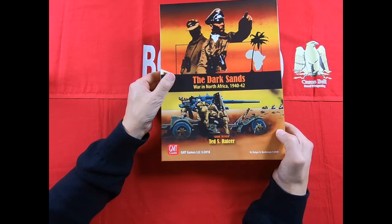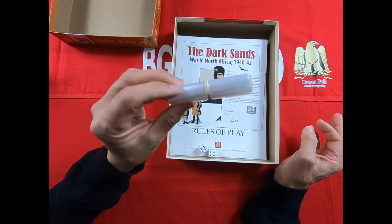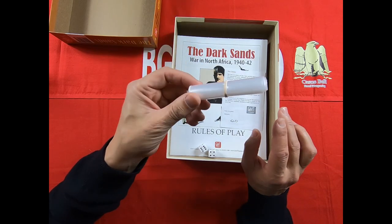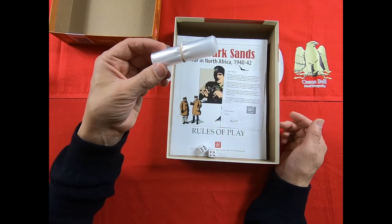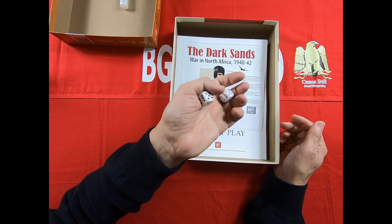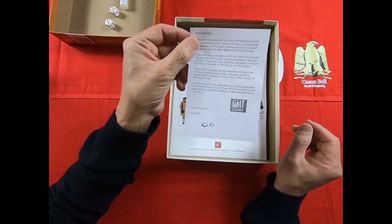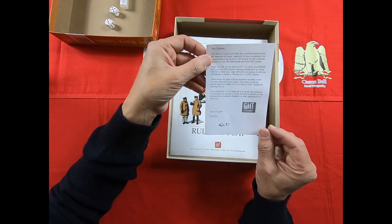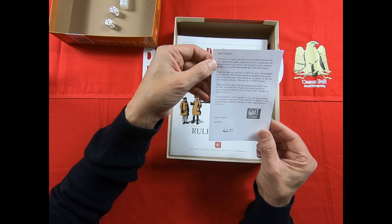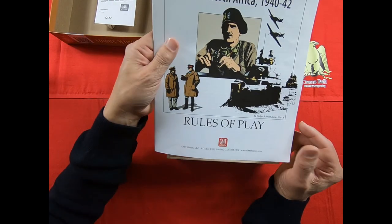Let's open the box and discover what we find inside. As typical for GMT, the components come in plastic bags. I always prefer a counter tray but unfortunately that remains a desire. We also find the typical flyer about the guarantee and confirmation that the product has been packaged successfully.